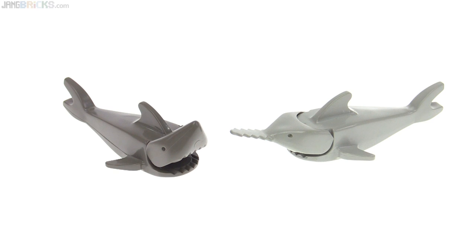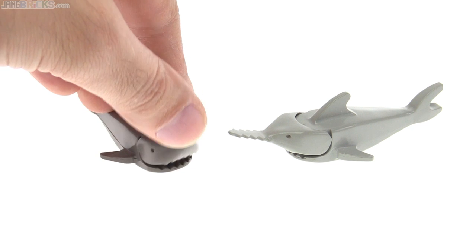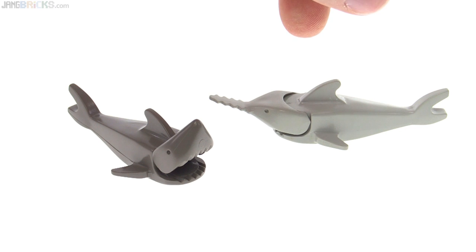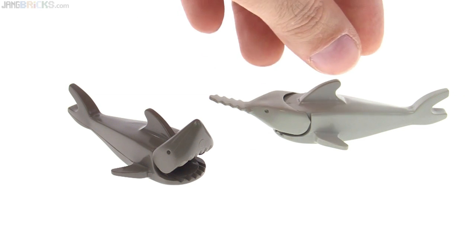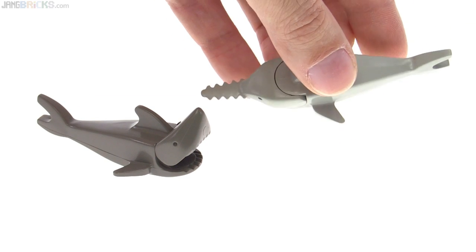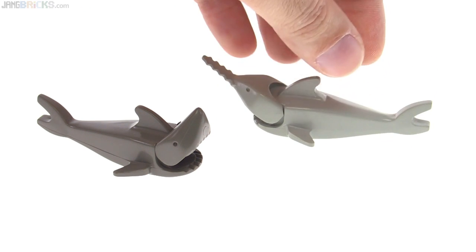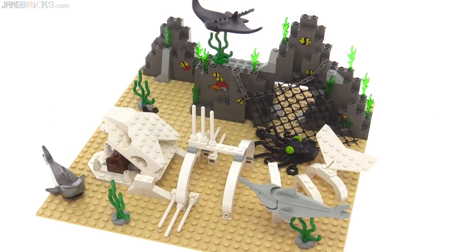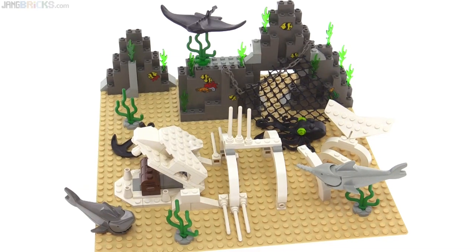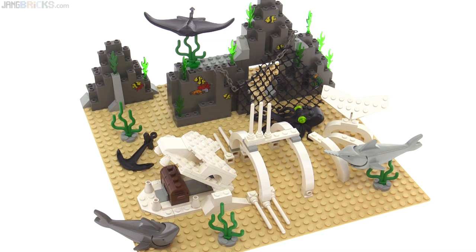The set also includes two other sea creatures: an old dark gray shark with an articulating head that can open and close, and a light gray sawfish — basically the same mold with a different headpiece. Maybe not the most realistic, but I really like them. With all the marine life posed up, the area looks crowded with life, making it feel like a very dangerous place to explore.